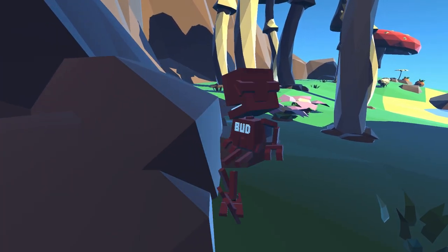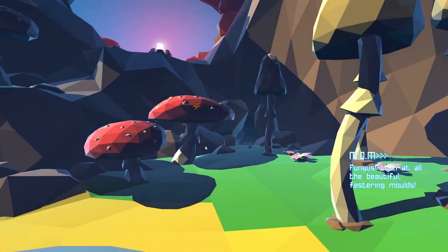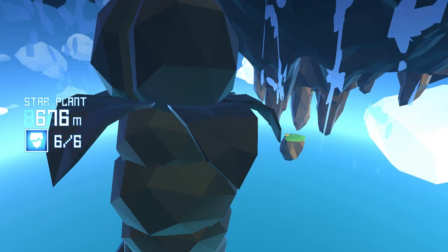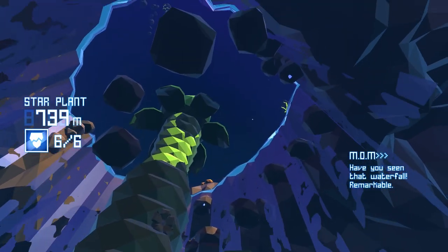So are you at the top of the island, or about halfway up? Halfway out. This is actually the top of the island. It doesn't matter if you hit the green part or not. Look what happened here — next island. Have you seen that waterfall? Remarkable.